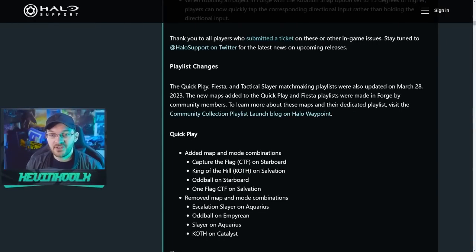A really great thing 343 just did is update the playlist to add some Forge maps into the regular rotation, so you don't need to go into a specific Forge playlist — you just jump in and play regular Halo, which is what we've all been asking for. The modes of Quick Play, Fiesta, and Tactical Slayer are seeing these additions.